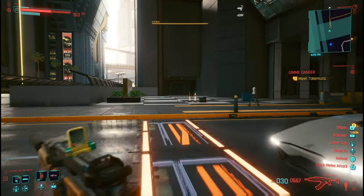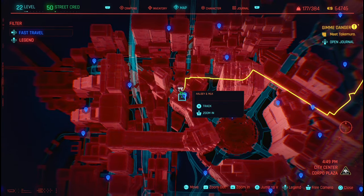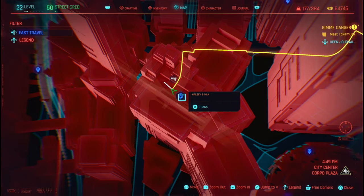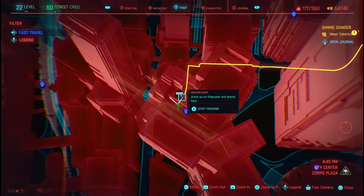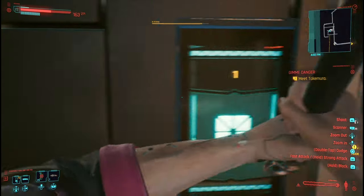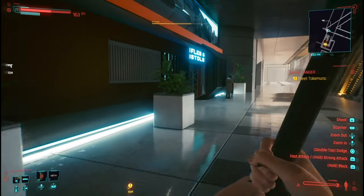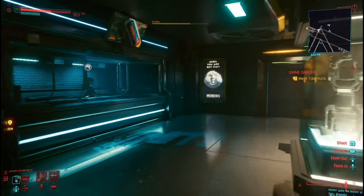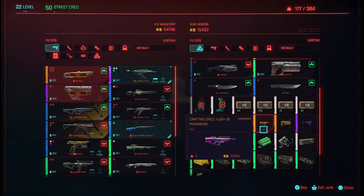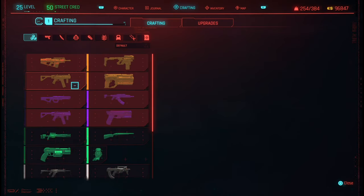We're at the second destination for two more legendary blueprints. This is going to be in the City Center at Corporal Plaza. Head over to this particular fast travel point, put a waypoint on the weapon shop, and it should take you to this building. Call the lift, go up the stairs, hit a left into the actual room itself, and we're going to buy the other two.